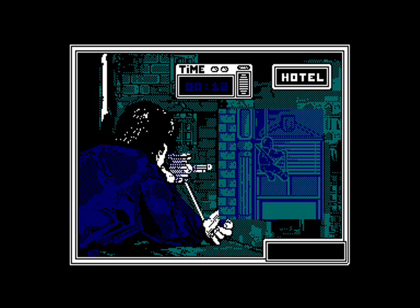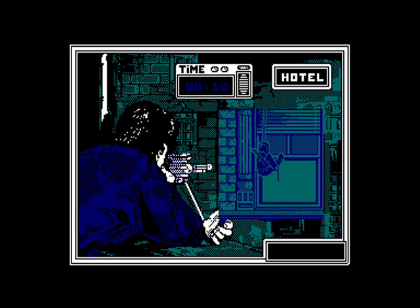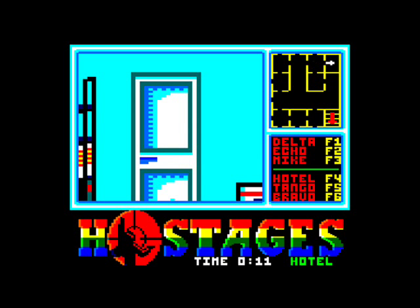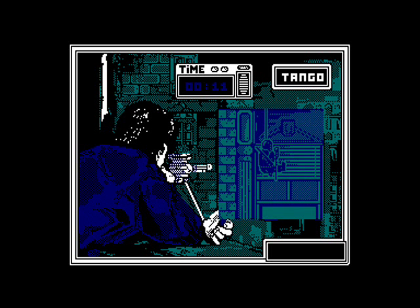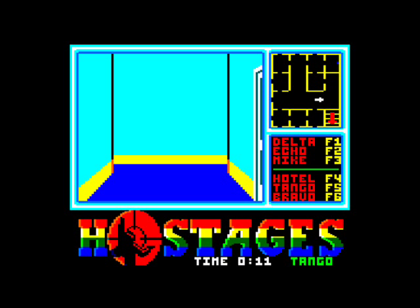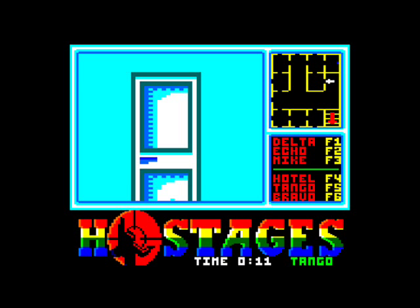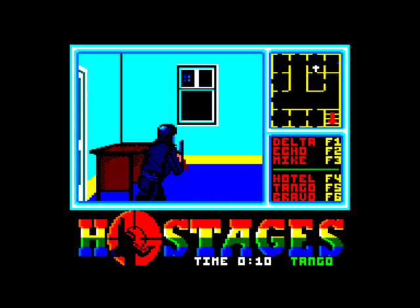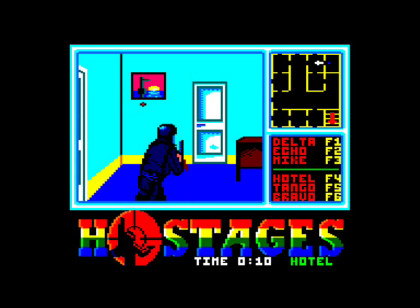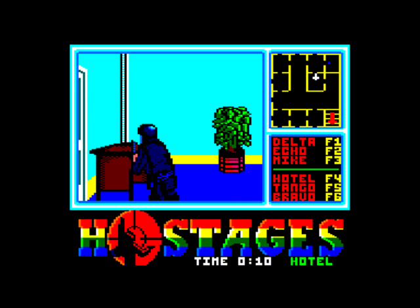We're going to send a guy into one of the windows now and into the building. This is the other half of the game — the 3D storming the embassy section, first person perspective. We're going to send two guys in. I'm going to leave one guy in the top right room, which is where you need to take your hostages to when you rescue them. If I leave one guy there with his back to the door, it means no terrorists can enter, meaning your hostages are safe.